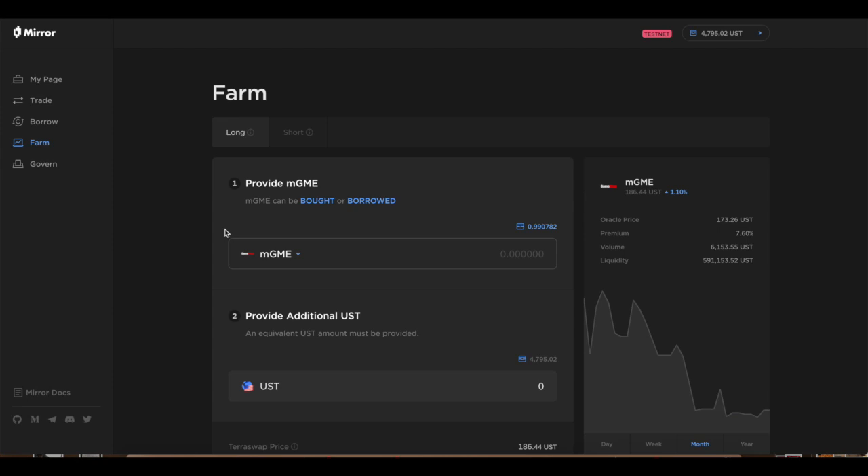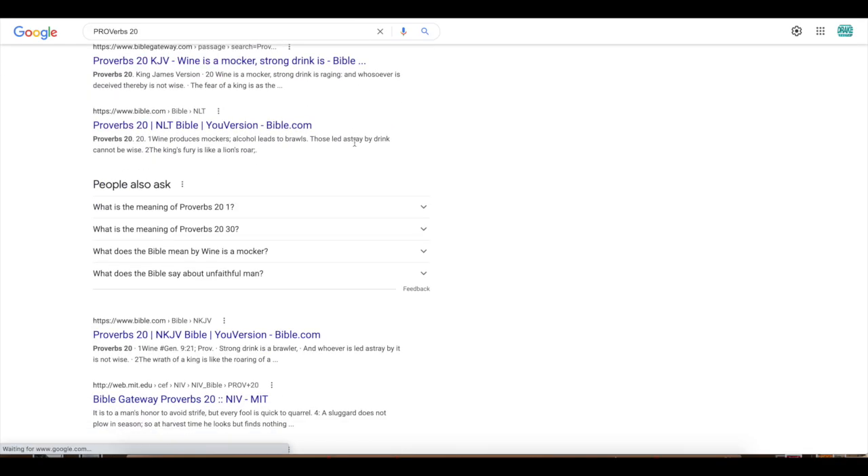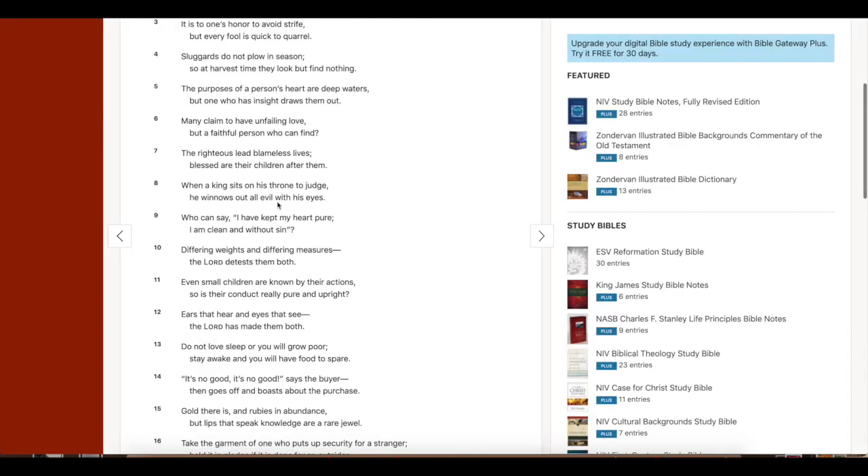As always, we'll leave you with a wisdom one-liner. We're in Proverbs chapter 20 verse 7 today: 'The righteous leave blameless lives; blessed are their children after them.' Make sure you guys live blameless lives.